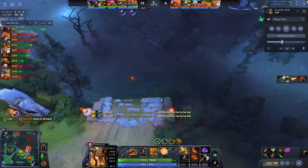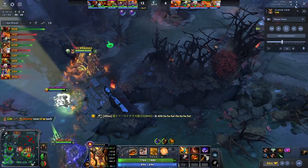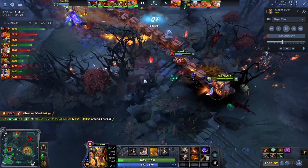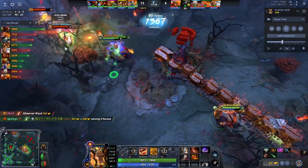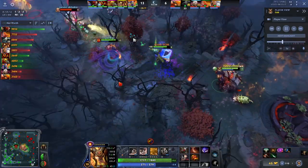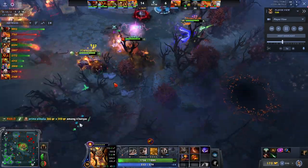Fast-forwarding a bit — now he has his blink dagger, they're going to look to take fights. As long as you have your ultimate, you should be looking to take fights because this hero is insane. You can see he jumps in and instantly presses R. That's pretty much what you want to do: jump in and press R to secure kills.